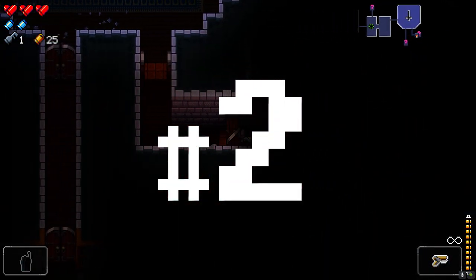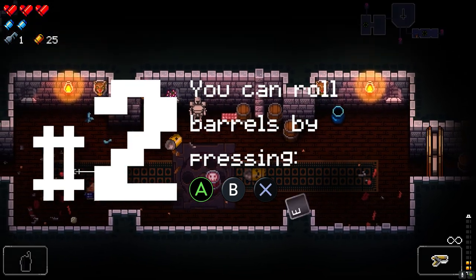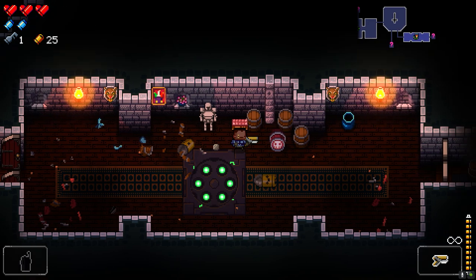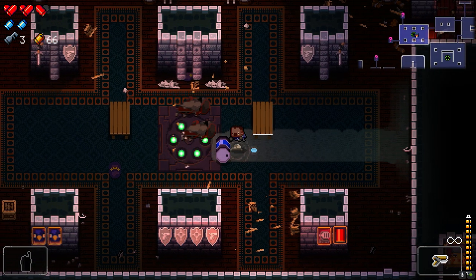Number 2: You can roll barrels by pressing A on an Xbox One controller, B on a Switch controller, X on a PlayStation 4 controller, or E on the keyboard. It'll leave a trail of whatever it contains, with the exception of explosive barrels. Rolling on top of any explosive barrel will destroy it without blowing it up, but it won't do a thing on the other ones — they will stop you dead in your tracks.